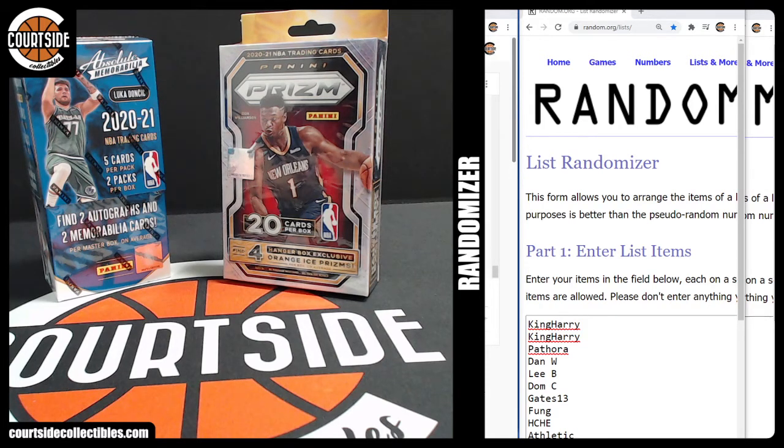We're going to do a Tube Rocks Mixer — 2020-21 Absolute and 2020-21 Panini Prism Hanger Box. Three tier, ten man, three teams each. People in it are on the screen. Go ahead and load this first tier up.